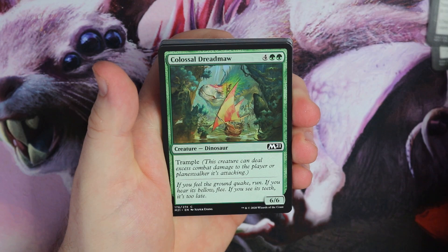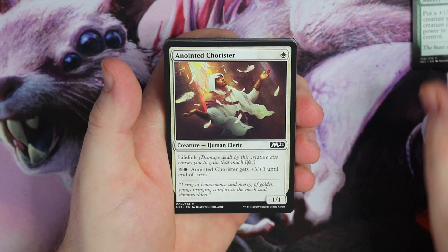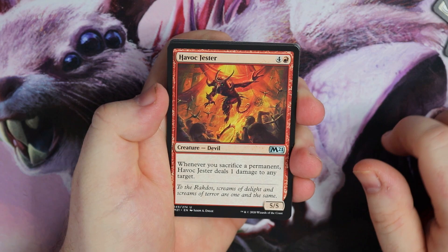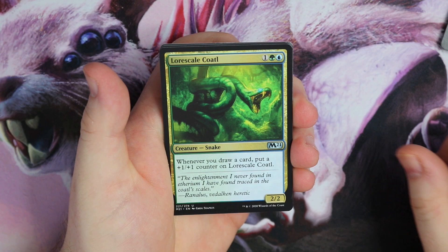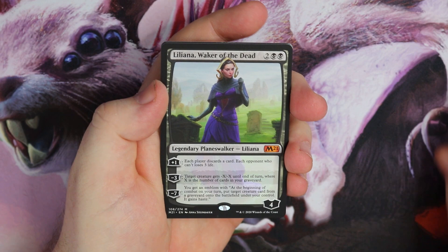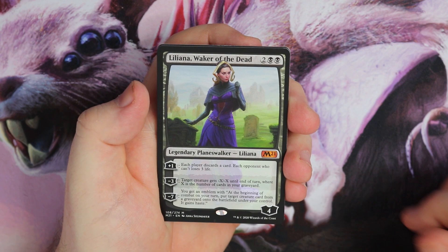I'm going to go over some of the cards in the commons and uncommons as well that I do like. Colossal Dreadmaw is back in. Hunter's Edge, Appointed Chorister, Swift Response, Teferi's Protégé. Then our first uncommon is Havok Jester, then Tavern Swindler, Law Scale Kotal. And our first rare is a Mythic — Liliana, Waker of the Dead. Hashtag hope they've sent me a broken box!